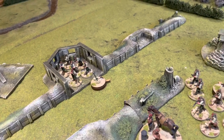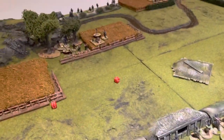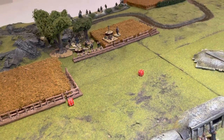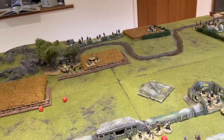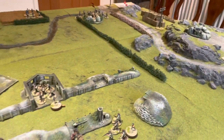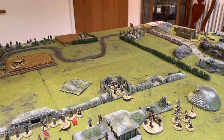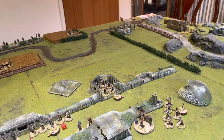The Nationalists have now stormed into the bunker and completely destroyed that platoon — a section wiped out, rolling a five for minus two points. A junior leader routing from the table on a four means another two points lost, so four more points off the Republicans. They lose the jump-off point on a roll of six — another two points. The Republicans are down to a force morale of one versus the Nationalists still on eight. The Republicans must concede — they've lost one complete platoon and the Nationalists have broken into the defended position.